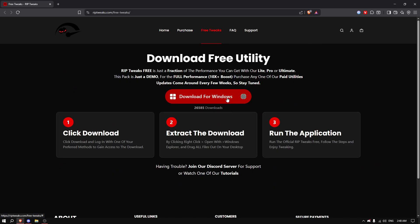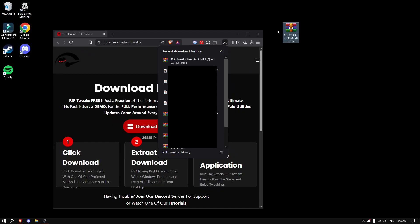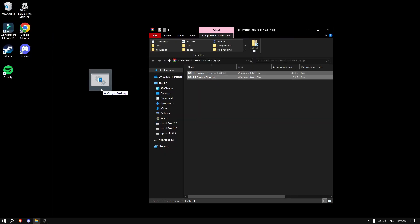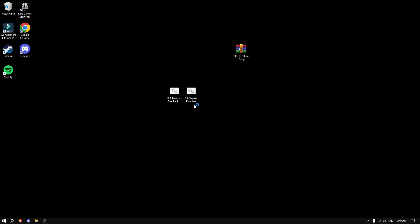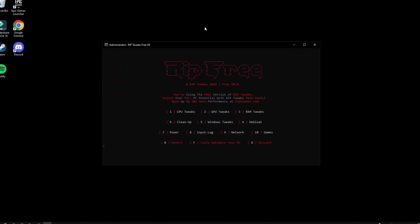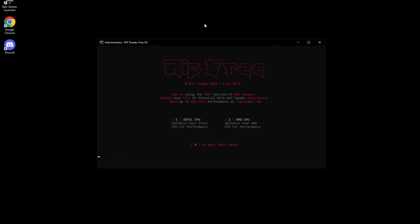Click download for Windows, wait a few seconds for it to download, drag it to your desktop, right-click, open with Windows Explorer, then drag the files out. Right-click the free pack, run as administrator, and create a restore point by clicking number one, then do every single tweak.